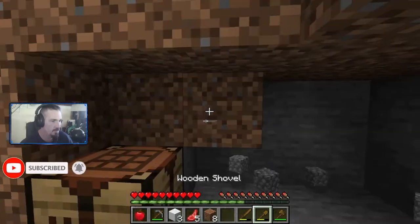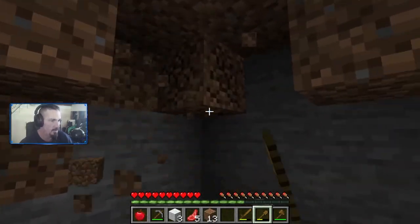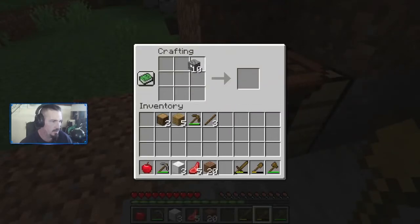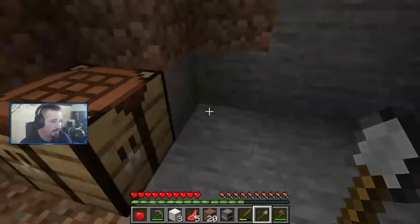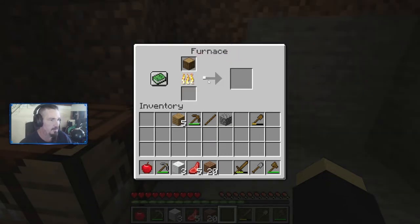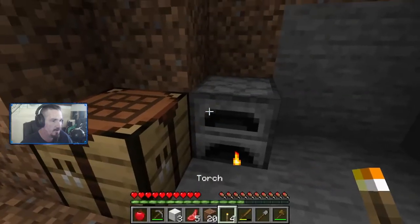We got some chickens over there. Let's go up one more, a little bit higher. We'll build a furnace here in a minute so we can craft some torches. Make a furnace, make a cobblestone shovel. Get the furnace there, put one log in and it's going to make us some charcoal. Charcoal with a stick makes torches — there we go!